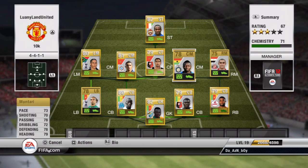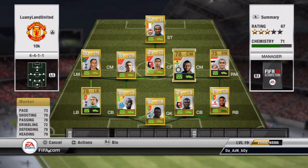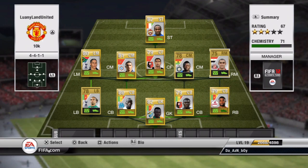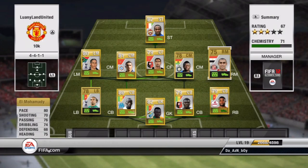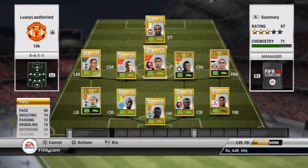Over here we have a center mid, Montari — he's 70s everything, so an average player. I bought him for 450. He plays for Inter and I know he's not rare, but he deserves to be. Then on the right mid side I have a player with 80 pace, 70 shooting, 76 passing — everything about average, a 75 rating. I only bought him for 350 and he kind of fits his position well.